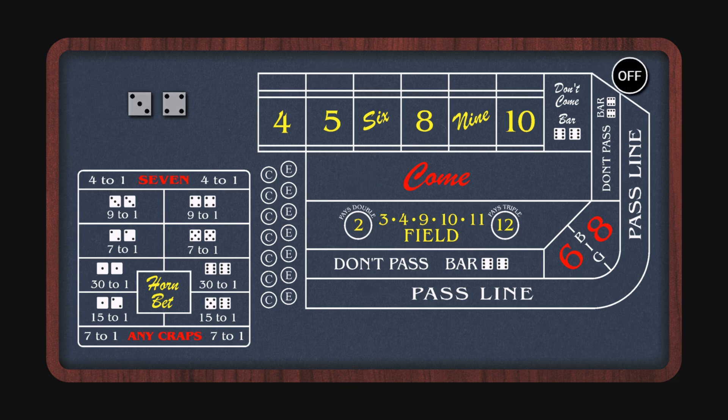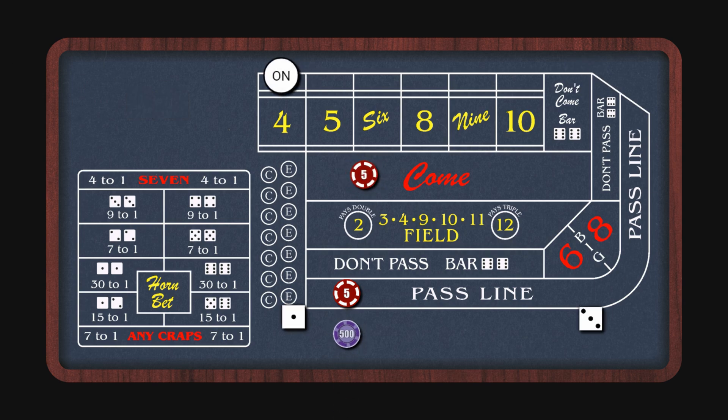Let's do another shooter and this time the point will be four. We hit it right away — paying two to one, so that's a thousand dollars, and then five dollars on the original pass line. Our come bet's also going to move to the four. In this case we're not going to add odds right away because our odds would not be working since the odds follow the puck. We'll wait until the next point is set before we put those five hundred dollars in odds on that four.